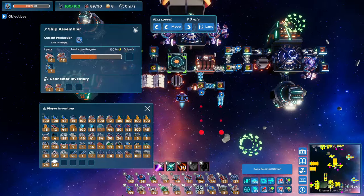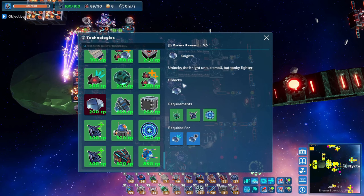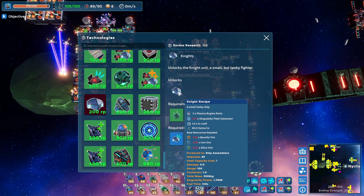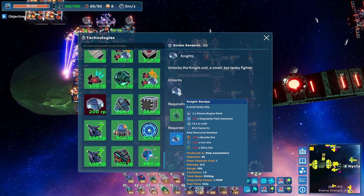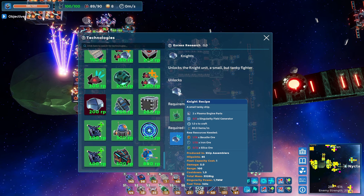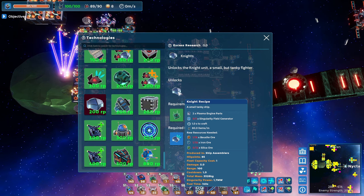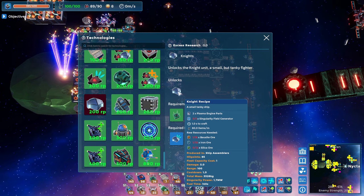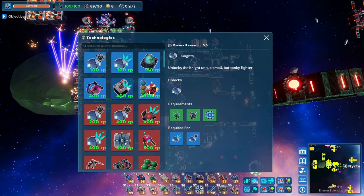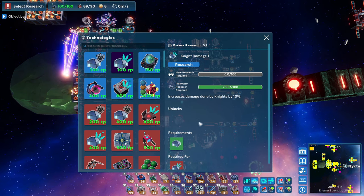I double checked my production and we do have the planetoid bots now in production, so that means we can actually start doing some science. The thing I want to start making are the Knights — these are way tankier battleships compared to the bats we've been able to make before. They have a lot more HP, they do slightly more damage, and they have a smaller range, but that's not really a problem. Luckily we don't need to reprocess bats or anything like that — we can just make these straight up from plasma engines and singularity field generators. Singularity field generators are pretty expensive to make, so take that into consideration, but these things will last a lot longer than the bats.